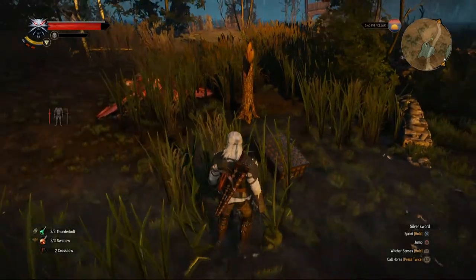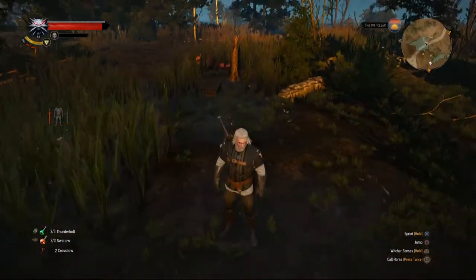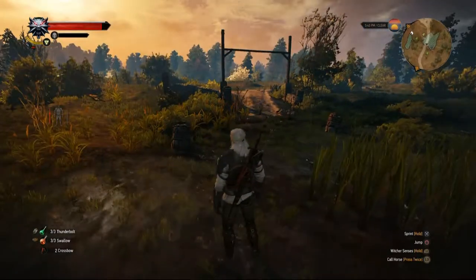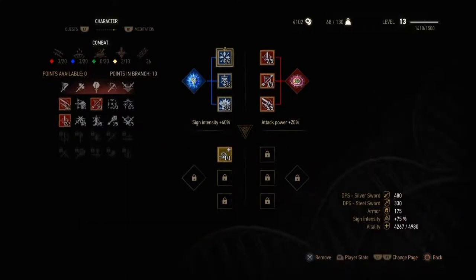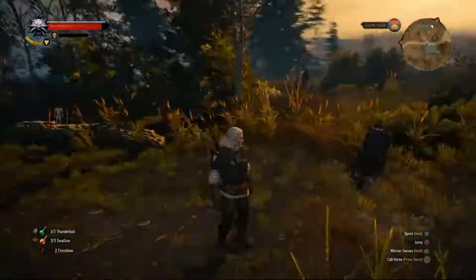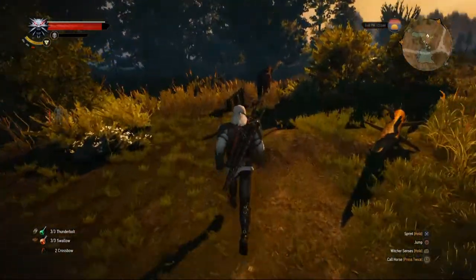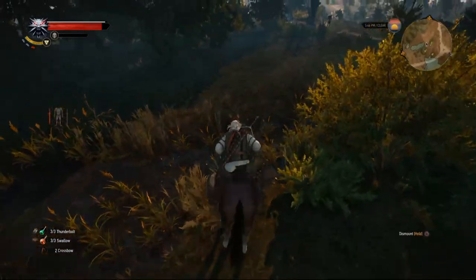Gerald is a red-blue build, which means I level up magic and fighting. I put everything into fast attacks and the Quen sign, which is the shield — so every first hit won't do damage. I can also hold the button and anything that hits me while holding it, that little circular sphere will just heal me. It's a high survivability build. I also threw in the deflecting arrow perk because it's really annoying to be fighting enemies while they're pot-shotting you.